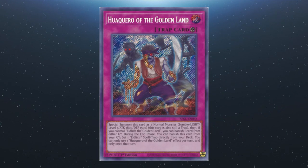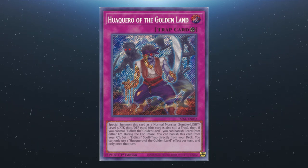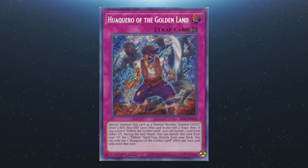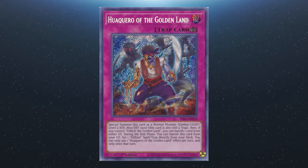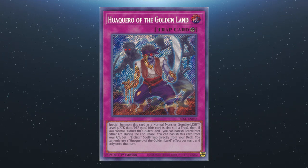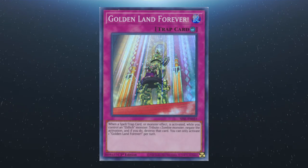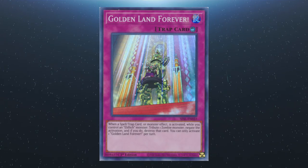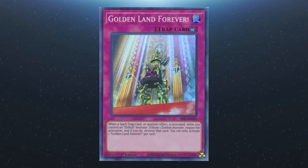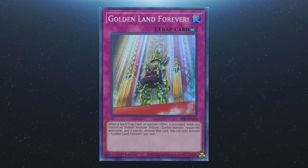Next up we have Hackero of the Golden Land, which becomes a LIGHT zombie Level 5 vanilla with 1800 ATK and 1500 DEF. If you control an Eldlich the Golden Lord, you can banish one card from either player's graveyard. During the end phase you can set an Eldlich spell or trap from the deck. One effect per turn, only once that turn. Following on, we have Golden Land Forever: when a spell, trap, or monster effect is activated while you control an Eldlich monster, you can tribute a zombie to negate the activation and destroy that card. You can only activate one Golden Land Forever per turn.